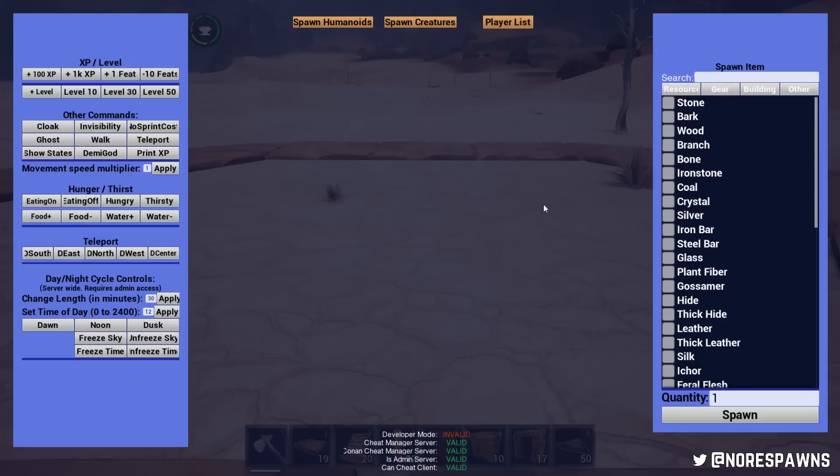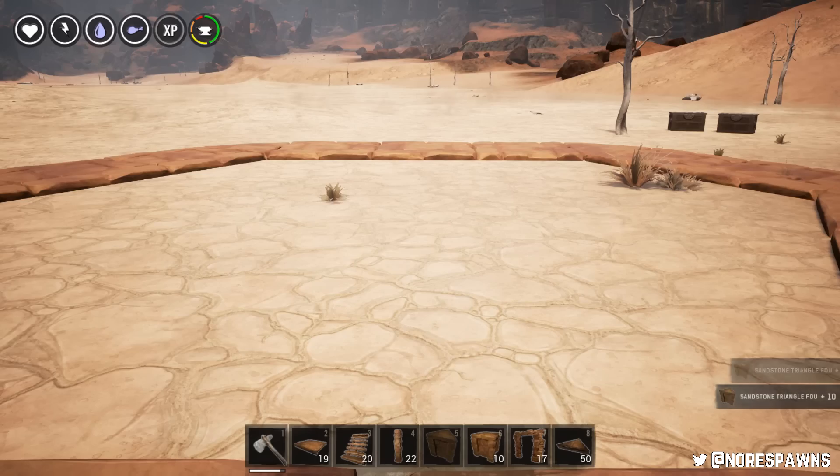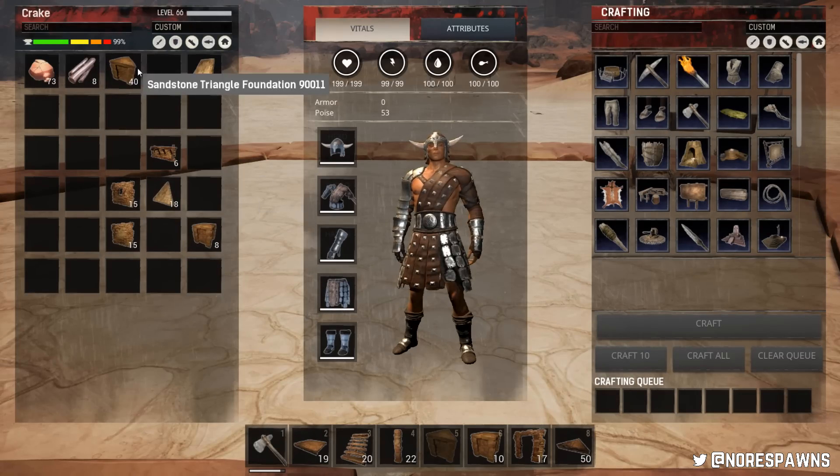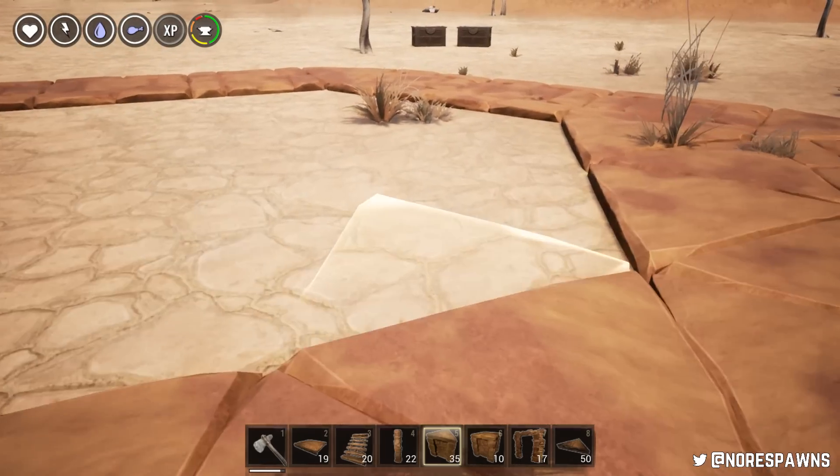I decided to leave all this in - because I'm using the admin console, this is a hosted game - so you guys know exactly what pieces I'm using, what they're named as, and it just kind of shows you exactly how I'm doing everything.